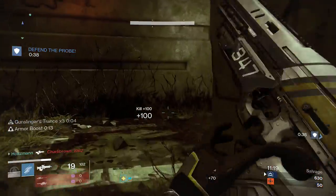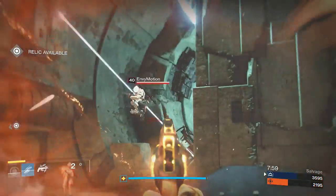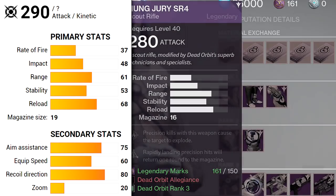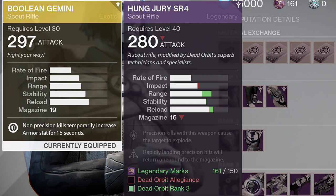It's one of the easiest exotics to obtain in the Taken King since it really only requires completing the story type missions. It's in that perfect middle ground for all of its stats. Comparing it to the Hung Jury from Dead Orbit, you really don't have any reason to use this scout if you're going by stats alone.